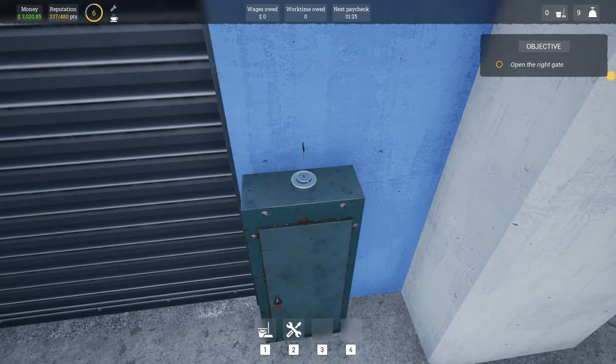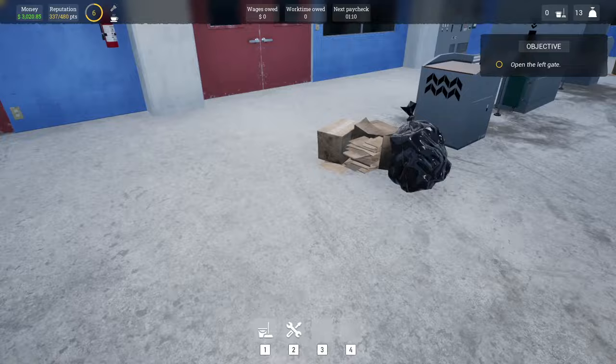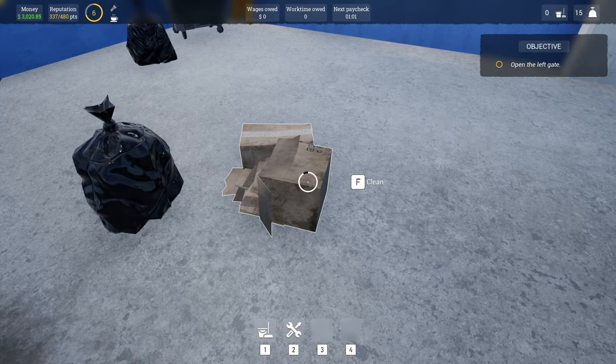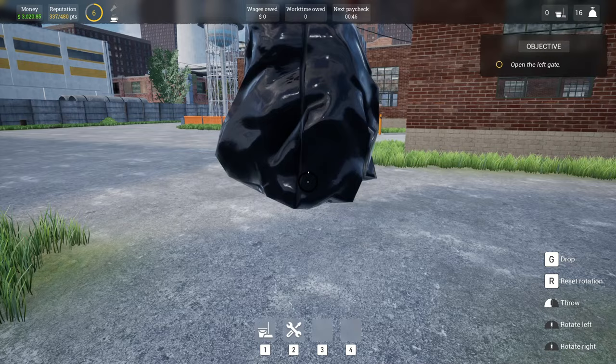Open the right gate. Can we open this one too? All of my staff at the moment are working, so I'm going to have to chuck all this in the bin myself. Actually, I think I'm going to get one of my staff to come clean this up — I can't be bothered to do this on my own. I'm guessing we can't access these. Open the left gate — oh no, I did it the wrong way around. Have I messed up by opening that too early?